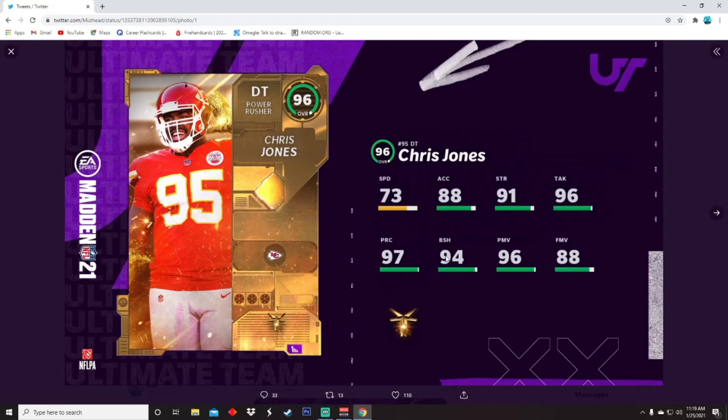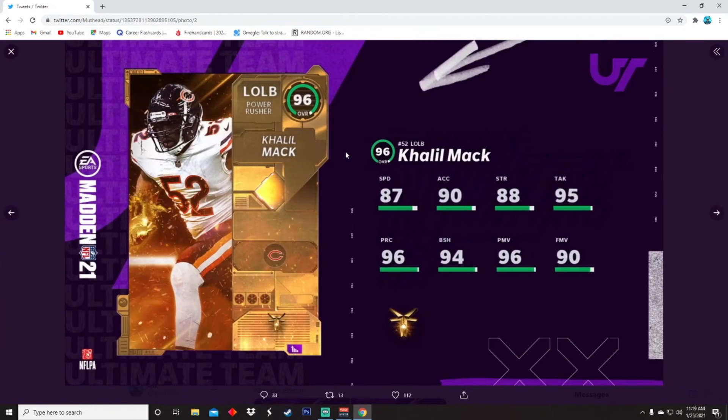Chris Jones was a beast at the beginning of the year. 94 block shed, 91 strength, 96 tackling, 97 play recognition — and he's not even that slow for a d-tackle; 73 speed is not slow whatsoever. Not a bad card. Then we got Khalil Mack — this card is gonna be a monster.